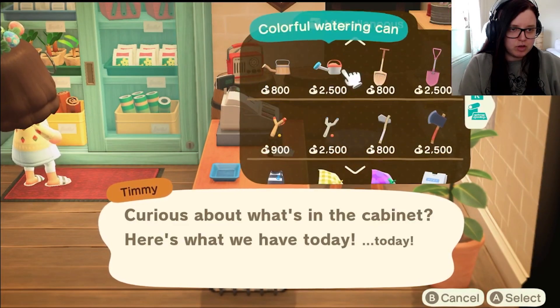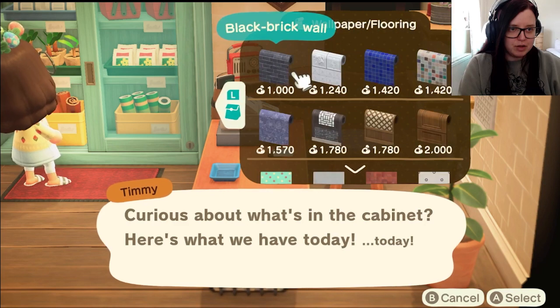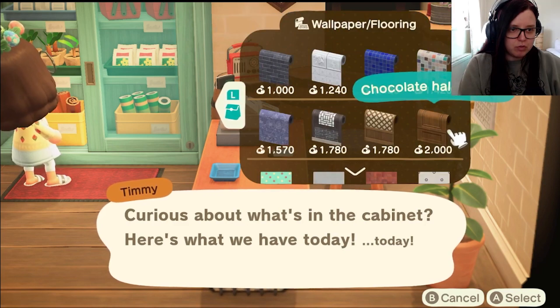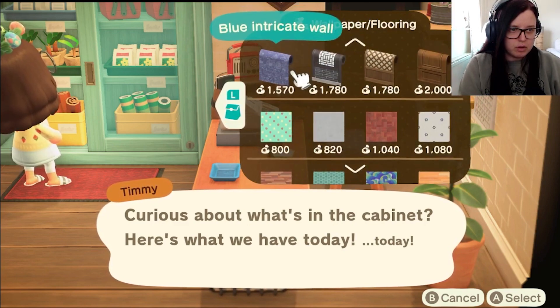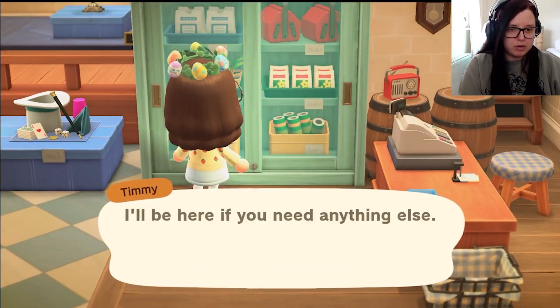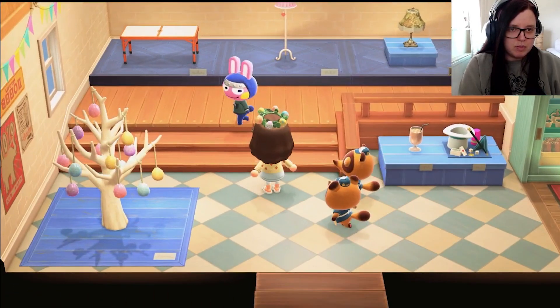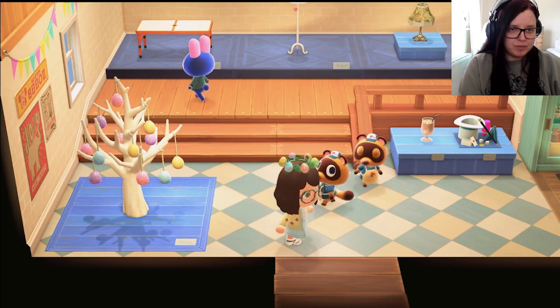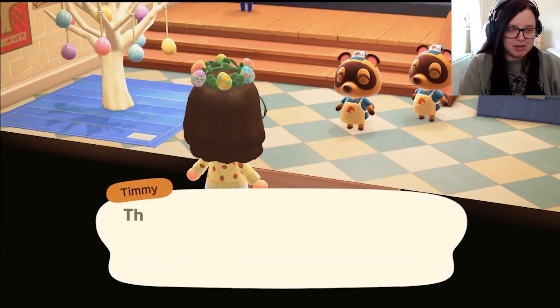That's an interesting watering can — I don't think I've seen that colorway before. That's a really cute lemon umbrella. These are all very dark colors though. I'm kind of tempted to gift that lamp to him, but I don't know whether he'd actually put it in his house.